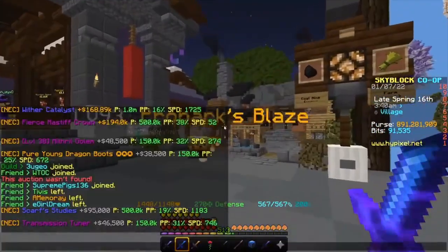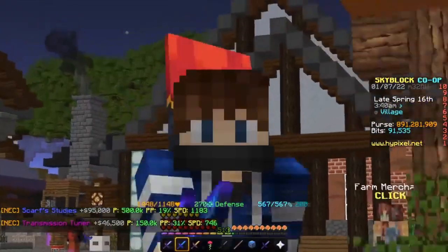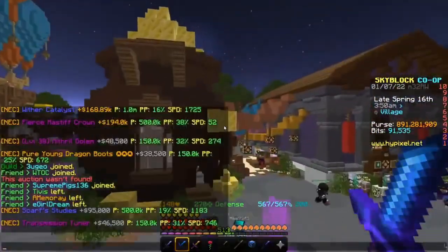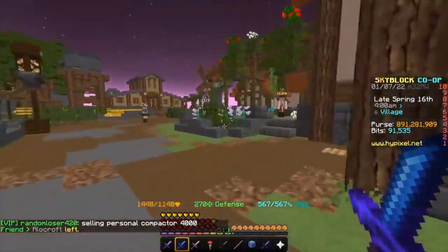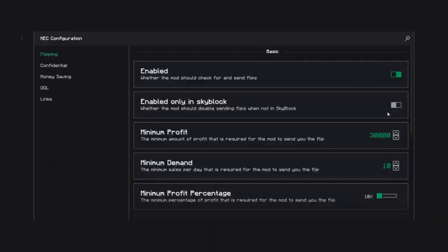So the mod I'm going to be going over is NEC. Basically, what it does for those of you who don't know, is it's an auction sniper mod. What that means is whenever someone puts up a BIN for under market value — for example, Scar Studies — this is going for 100k under the lowest BIN, it will tell you and say this is going for under and click to buy it. There are a bunch of settings you can do. If you do slash NEC, you can change all the settings.